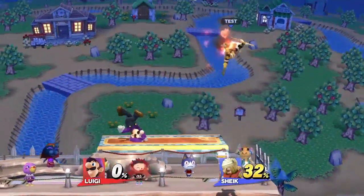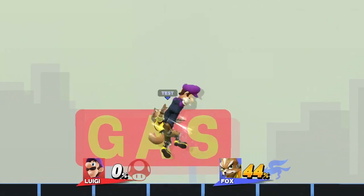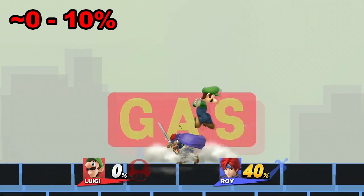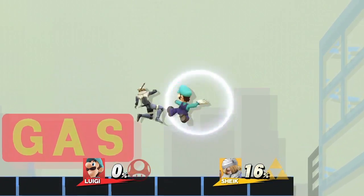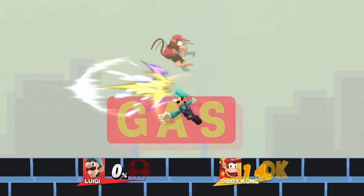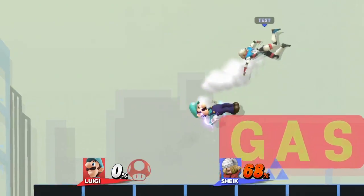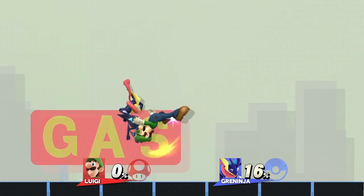Sure, this combo is easy and strong, but there is an even deadlier combo that works on a handful of the cast from about 0 to 10%, utilizing up throw into 2 forward airs, re-grab, down throw, down air, fast fall neutral air into an aerial. There is however one small window of opportunity for your opponent to escape by doing a move that comes out on frame 3 or less after the first forward air. If they miss that, then the rest is guaranteed if you execute it correctly. Just in case they go backwards after the first forward air, you can try to save the combo by doing a fast fall up air.